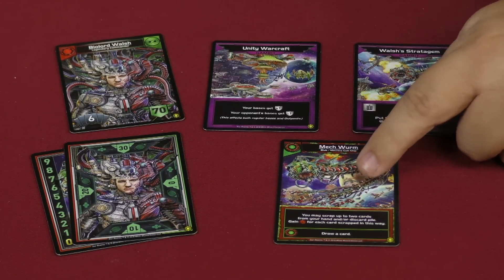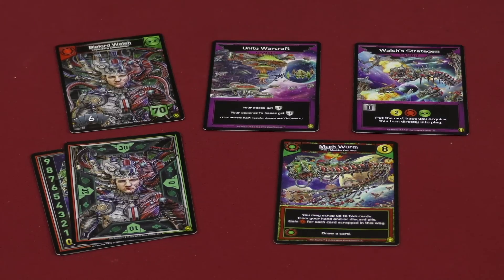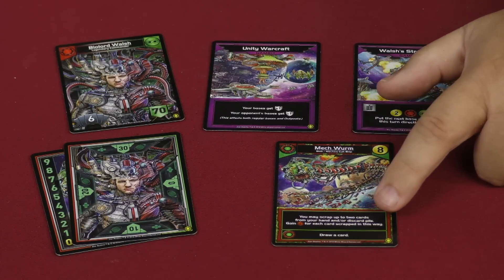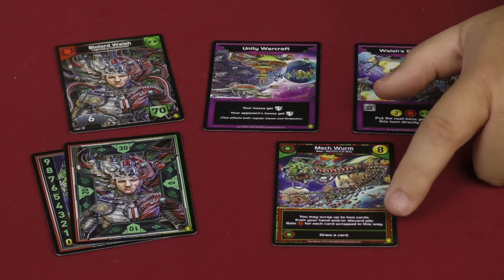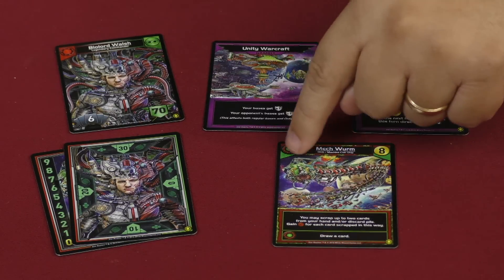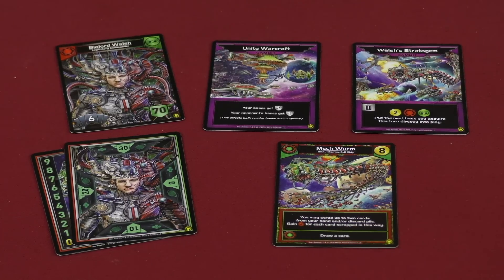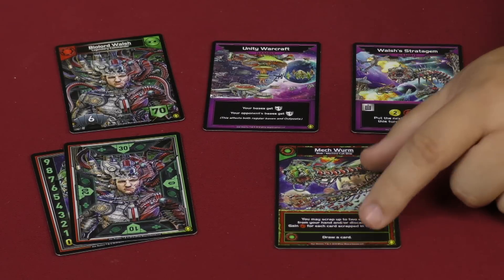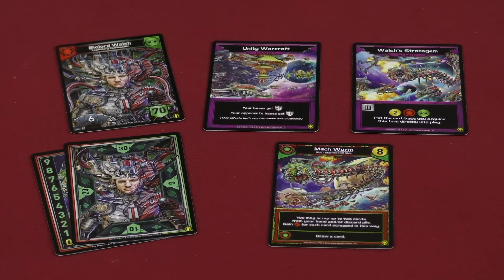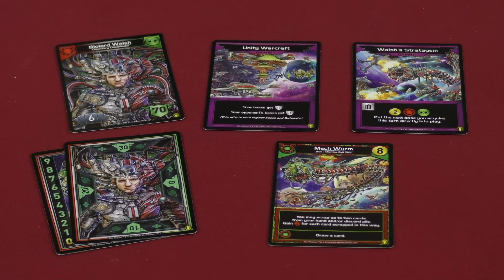He also has the Mech Worm, which is a card that's going to be added to the trade deck before the trade row is built, so it's possible that your opponent will be able to purchase this before you do. The Mech Worm says that you can scrap up to two cards from your hand and/or discard pile and gain four combat for each card scrapped in this way. And then later on if you can ally with one of this faction's cards you'll also be able to draw a card. But even without that ally ability this is pretty nasty — you can have a combat of eight from this thing every single turn.